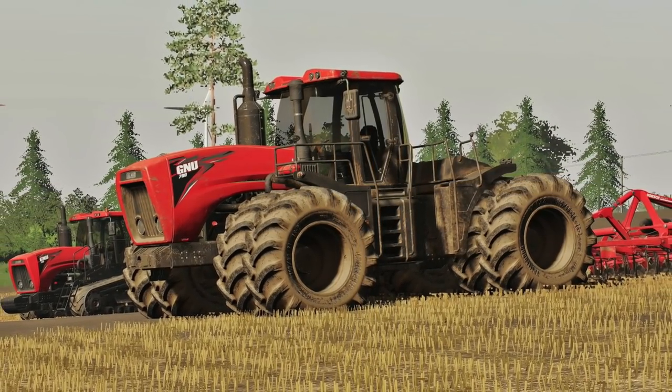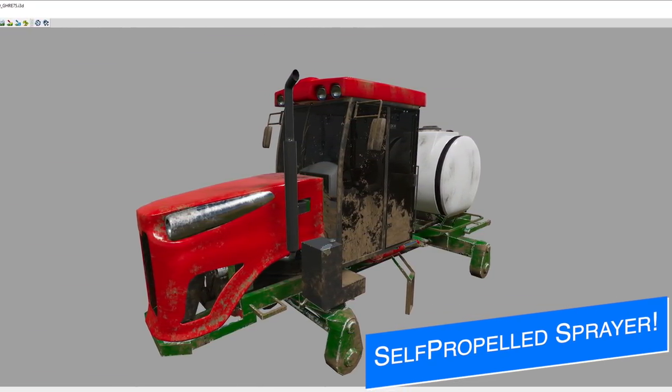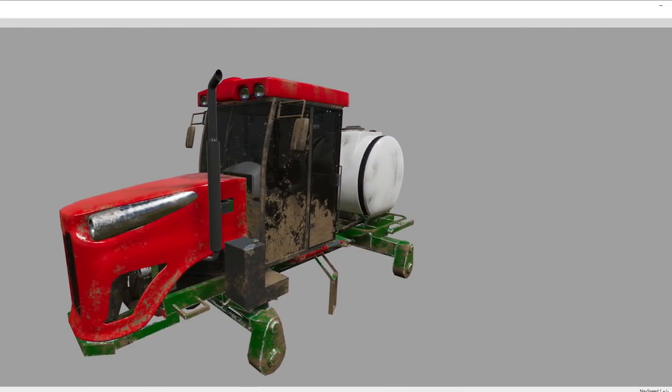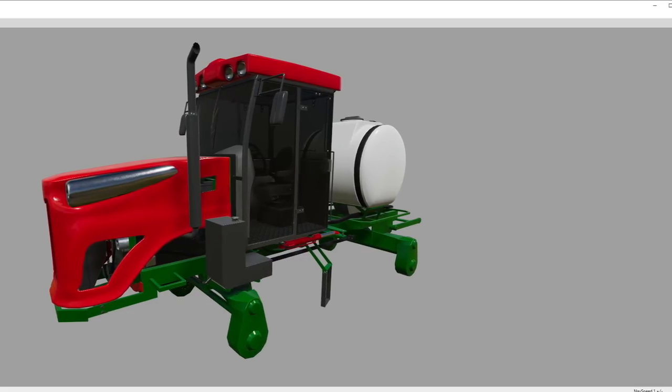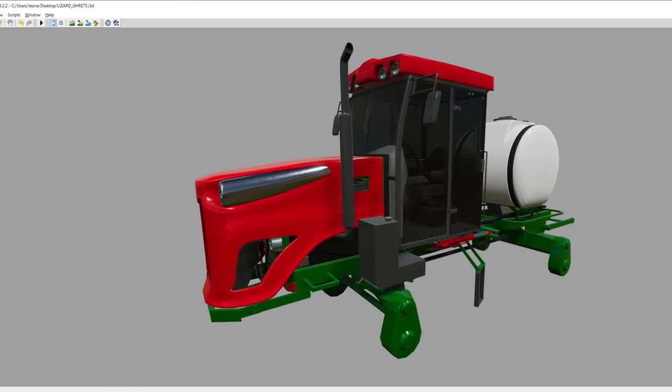PulseFS has posted a few teasers of a self-propelled sprayer they were working on. It didn't say much or reveal any information, but it's really neat to see mods like this still being worked on so late in the Farming Simulator 19 life cycle.